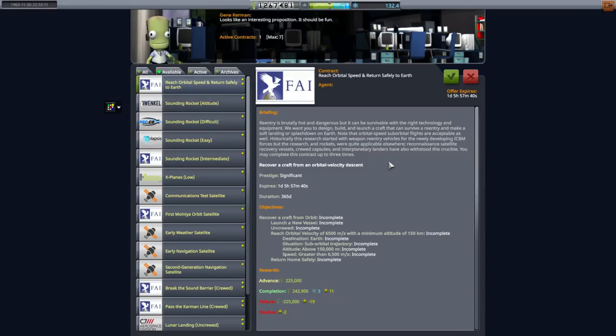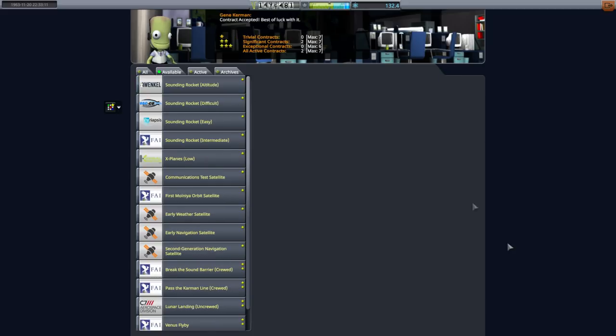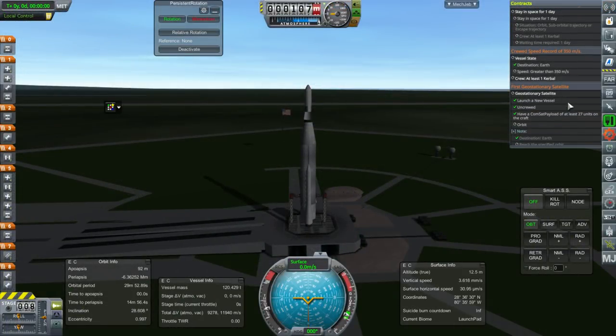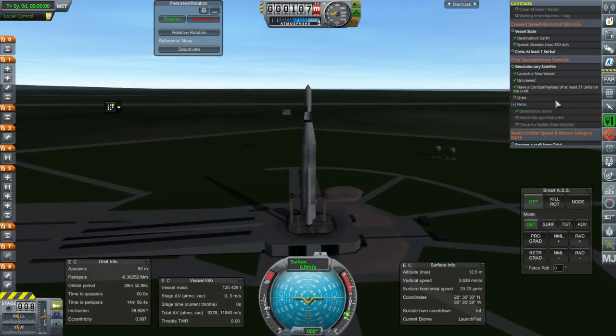We'll do the first attempt at the GeoSat — we'll definitely do this one in the next episode. We may have to try the GeoSat again. Getting into geostationary orbit means getting to inclination zero degrees and a roughly circular orbit. I'm sure there's some leeway, but it's going to be tricky.